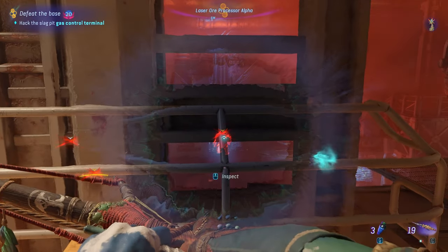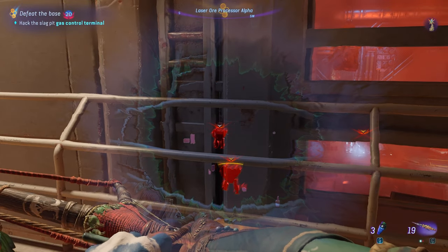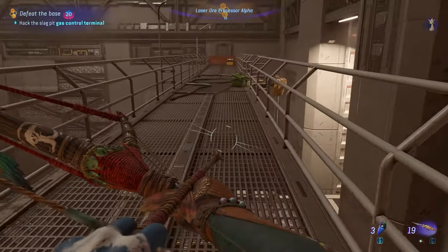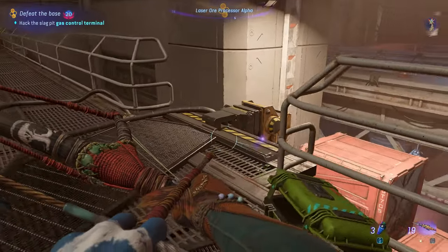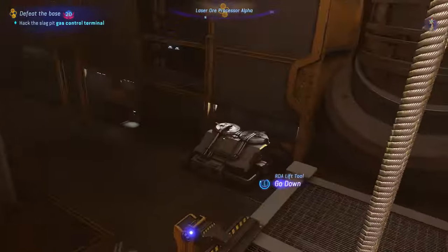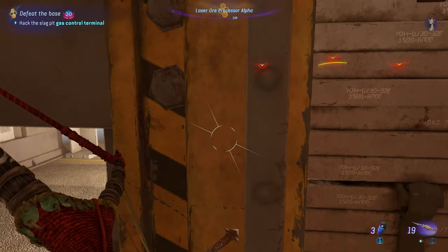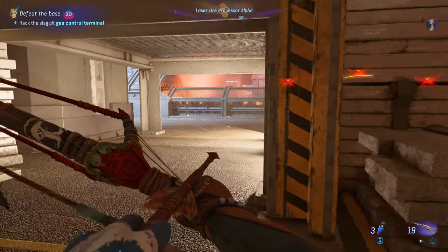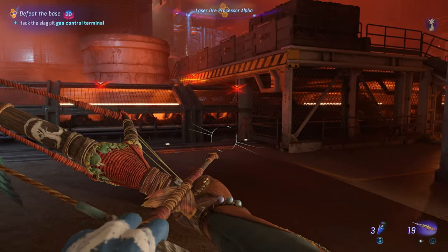While staying on this bridge, take a left and walk straight. Go down this chain and the next chain, take an immediate left, and go out that door. Remember to stay crouched the entire time.